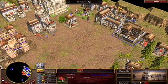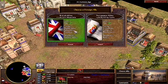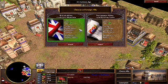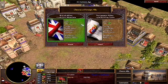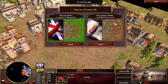So after I have this building built, I go down here and select this button, and I choose an ally. My options are British or Portuguese. And just like with Wonders, the consulate gives me active and passive abilities. So passively, the British allies give me 10% unit hit points, and Portuguese give me 15% building costs cheaper.